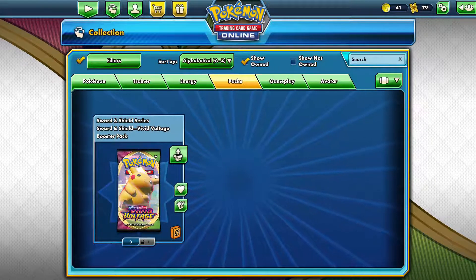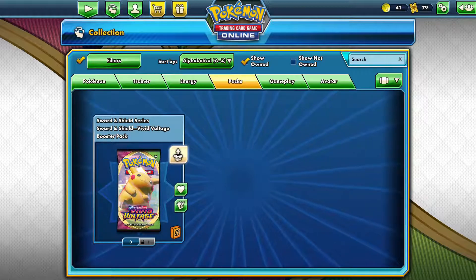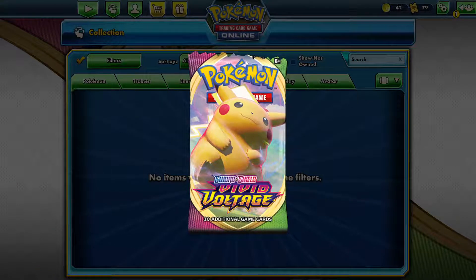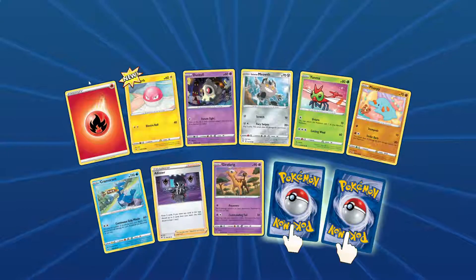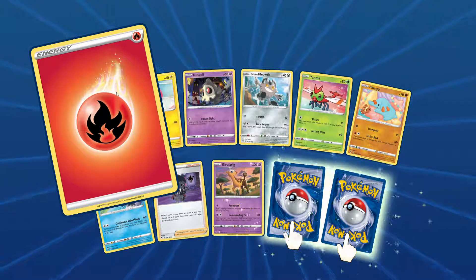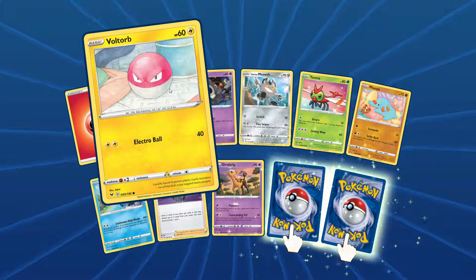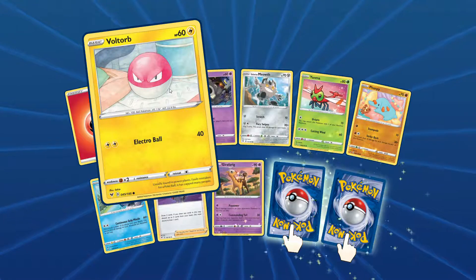Now we're onto the new pack. The Vivid Voltage pack should have V cards, I think — if I'm correct. I hope we get something really good in this brand new pack. We've got some cool ones. I like the flames for the fire energy — it really works. We've got Voltorb. I've never been a fan of Voltorb and I think a lot of people aren't. They're good for explosion but they aren't that great.